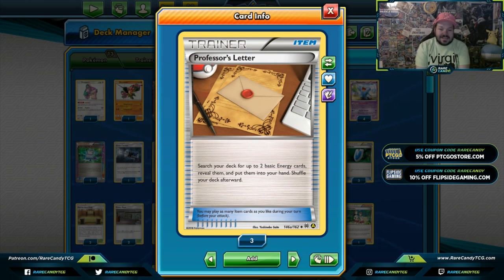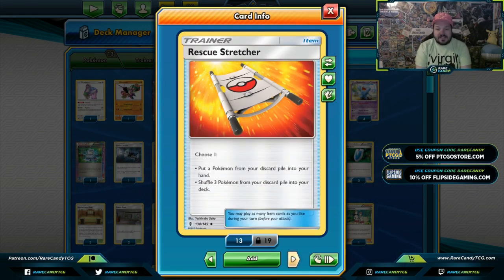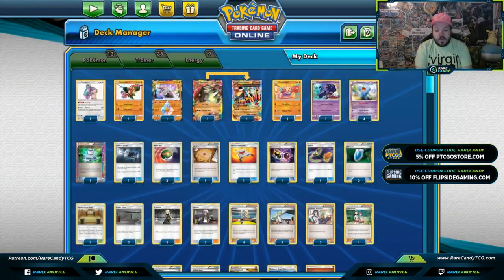Professor's Letter is searchable off Karina, allowing you to grab two energies to power up Pokemon — really helps get Primal Groudon built up quickly. Rescue Stretcher is helpful because all our Pokemon have next to zero HP. Whether we need a Rangaroo, an Oricorio, or three Hitmonchans that got knocked out — this card is 100% worth having, and it is Karina searchable. Special Charge: we have five special energies in this deck and only play nine, so if we run into Faba it gets spooky.